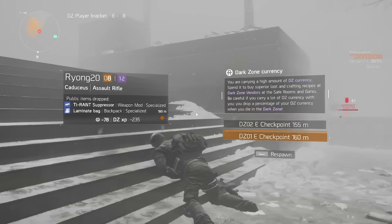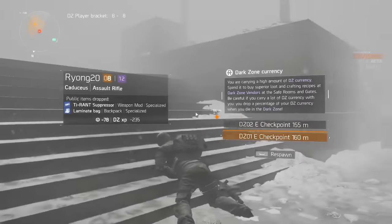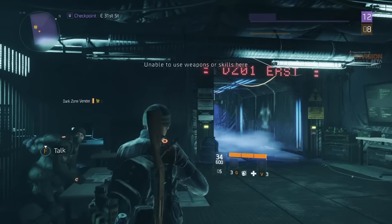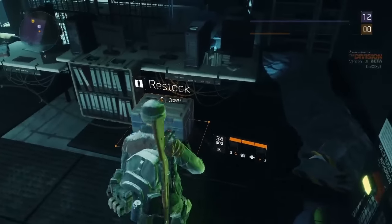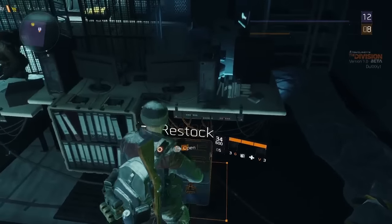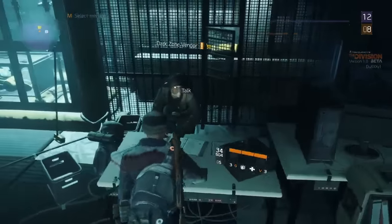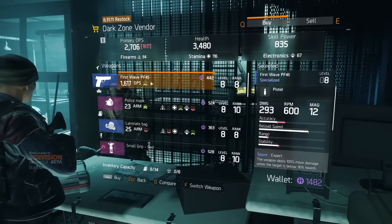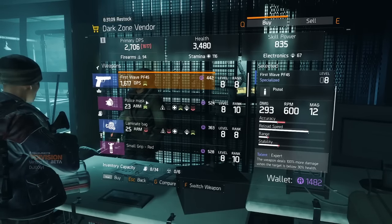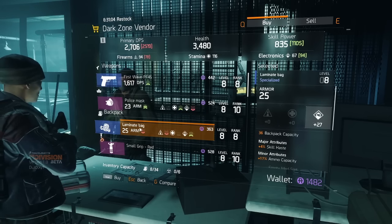If I want to respawn I can do so at these checkpoints. This is one of the dark zone vendors. Now I'll show you how the restock box works — they're usually at every gate. Hold down F to use it. She has a First Wave PF45 — that's a purple item, and those are pretty good.